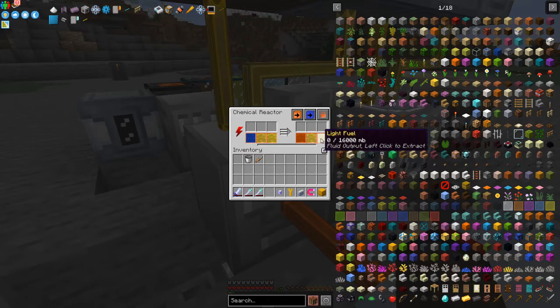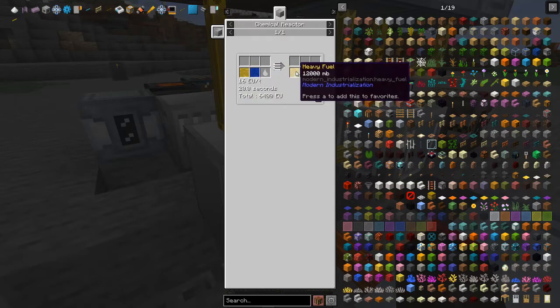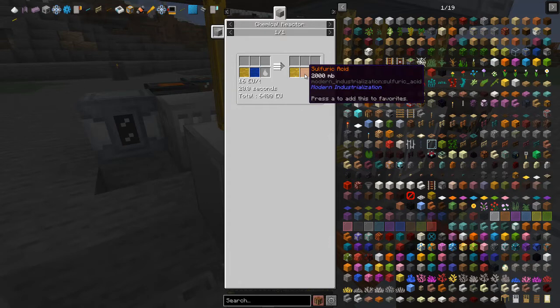It also produces heavy fuel and light fuel. At the moment something is full, otherwise it would carry on processing — I think the heavy fuel tank is full because it produces in batches. The recipe needs 1,200 milli-buckets — 12 buckets — which will give you 12,000 milli-buckets of fuel, so there's not enough space. With these two chemicals we're getting out sulfuric acid, which is great because we need it.